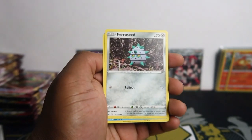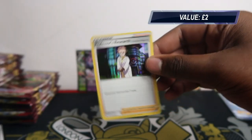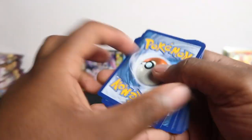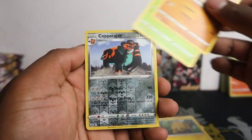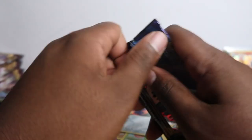Chinchou, Diglett, Ferroseed, Gastly — that didn't work. We got Professor's Research hollow rare again and we got too many hollows here. Guys, I need a new system — I can't put them in piles because then the piles start sliding everywhere. I won't throw them on the floor obviously — you leave them flat and then they go into protective boxes. Copperajah holo — put that to the side, but no hits in that pack.